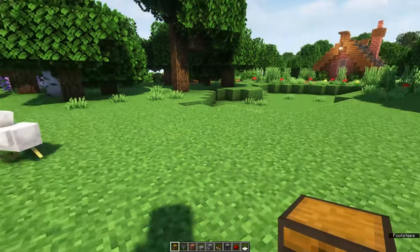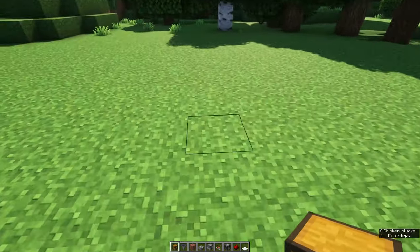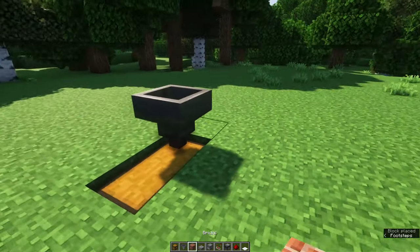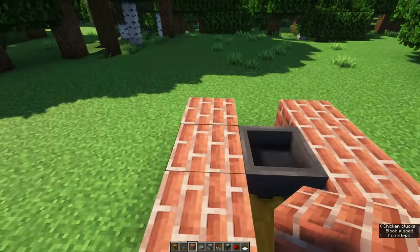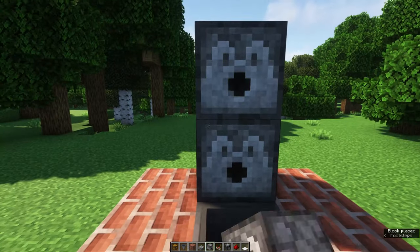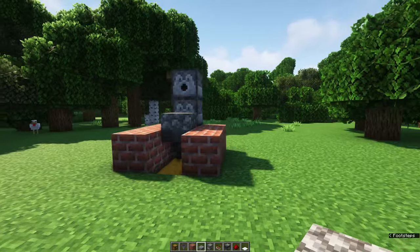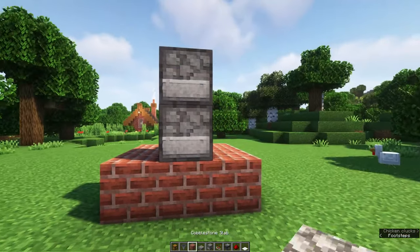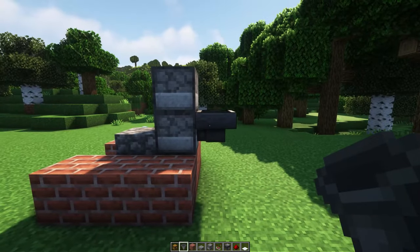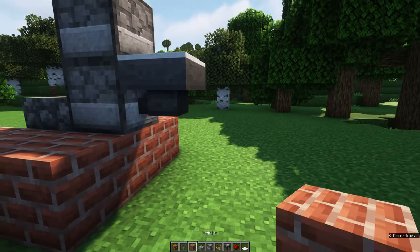We're gonna start off placing a double chest into the ground like this and we're gonna face a hopper into it on top. Surround it with some bricks and then place two dispensers on top of each other behind the hopper. Place a cobblestone slab on top of the hopper and it should look like this. Now move to the back and face a hopper into the bottom dispenser and place a carpet on top, and now we'll place a comparator behind the hopper.